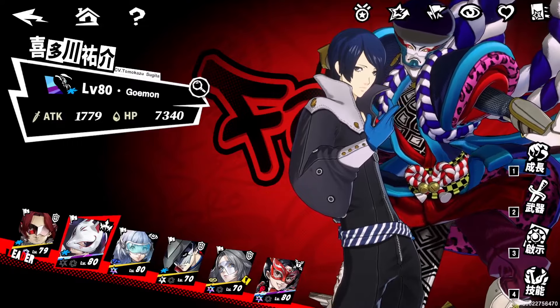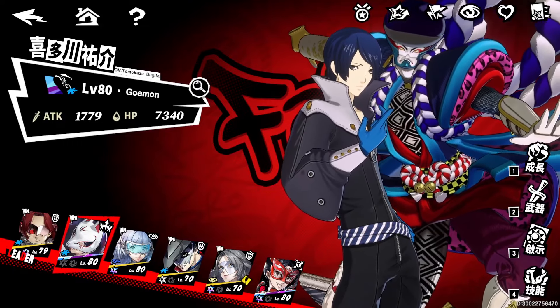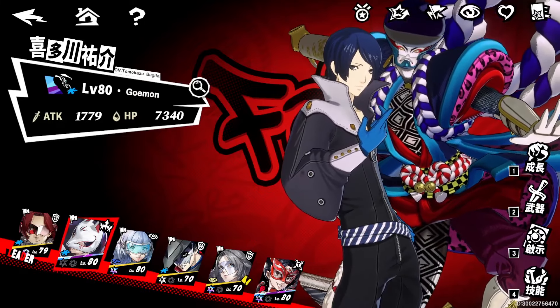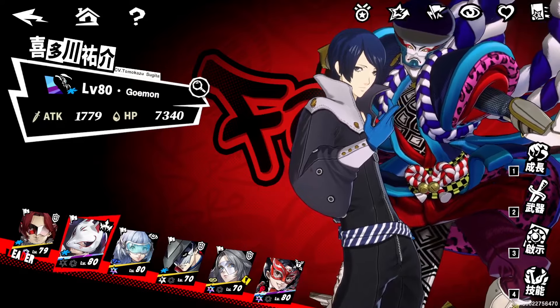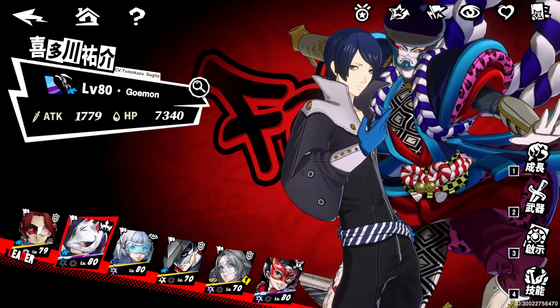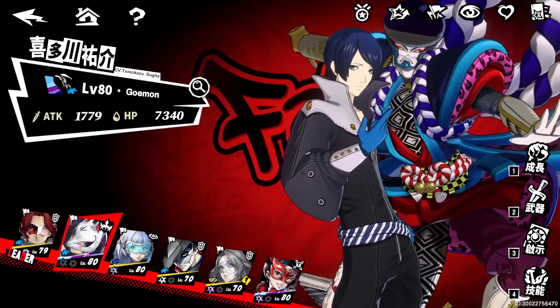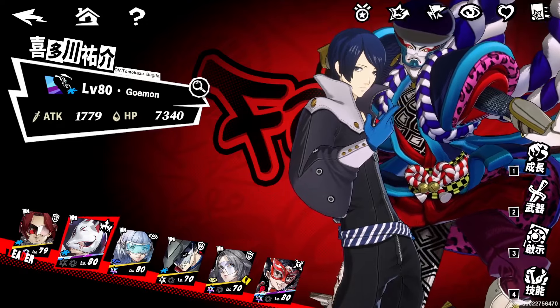Looking at Yusuke, this is where things switch up on the DPS side. Whenever he comes back on rerun, he'll be a really good character to build. He's built entirely off defense, and his team shows how much that can change things. He's the first five-star ice DPS — the other one we had was Mont, who was pretty okay — but Yusuke definitely changed the game plan.